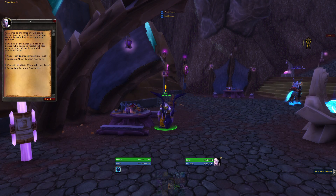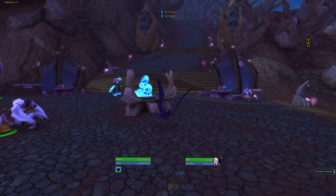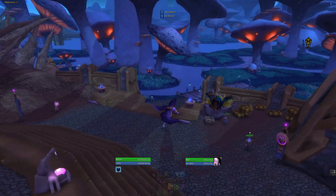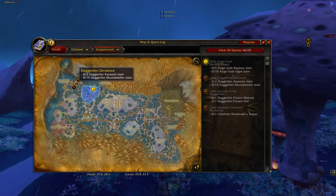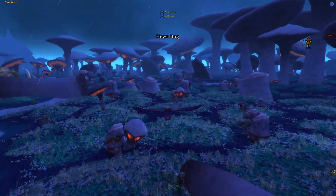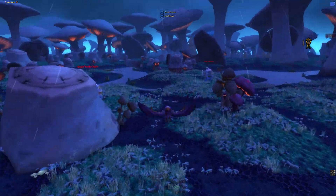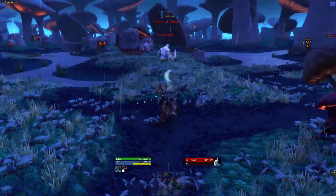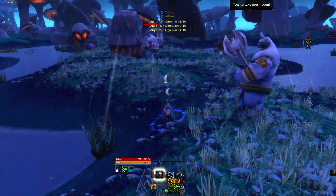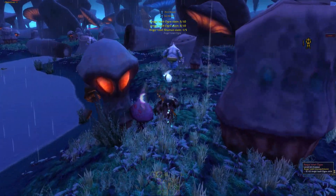Next we've got the Mag'har and Kurenai. To start off with these guys you want to do a whole bunch of quests. For the Kurenai, go to Orebor Harborage in Zangarmarsh and do all the quests there. Then for the Horde, go to Thrallmar and pick up a quest called The Assassin. Both of these quests and the follow-on quests will lead you to the main hub for each faction in Nagrand. From there, just do all of the quests — that's probably the easiest way to do it.